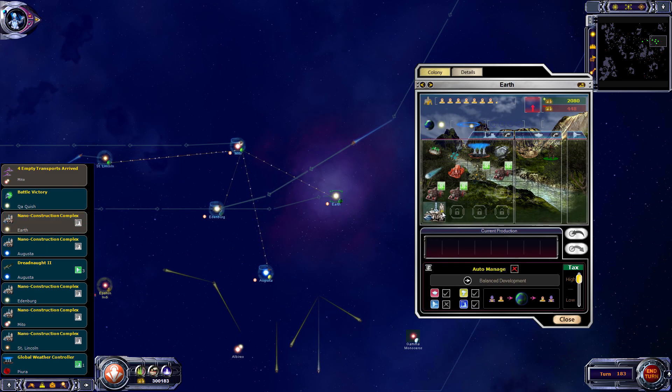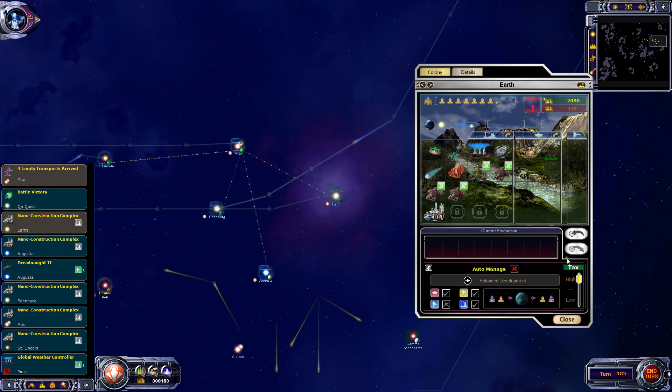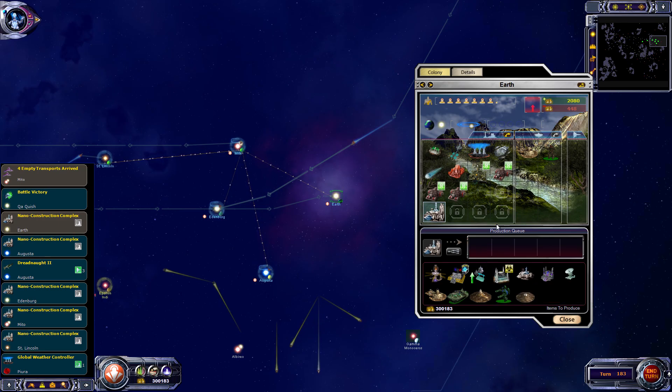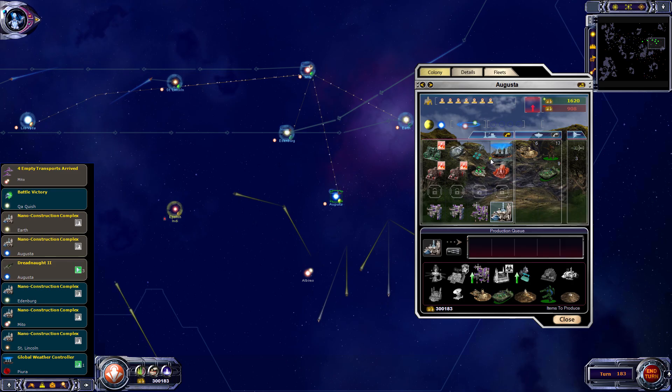Nano Complex at Earth - hooray! Now Earth's going to be happier again. We've got high taxes, the best mine, maximum output at Earth, and it's stabilized at minus two popularity - so it's perfectly optimized. Nothing else to do here at Earth - probably the same at Augusta. It's grown, the extra population has all the facilities running now.